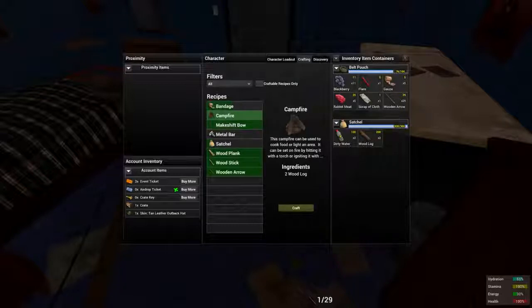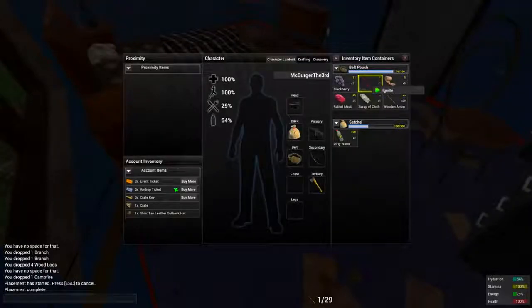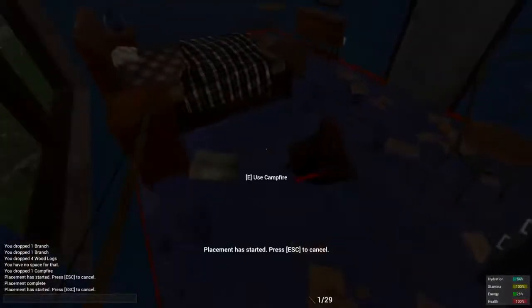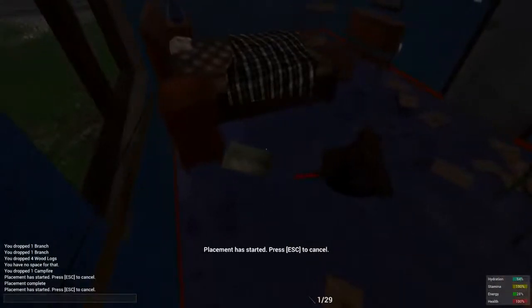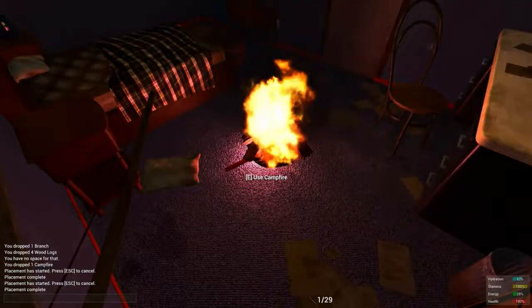So we can craft that up, wait for it to craft, right click on it, click place. I highly recommend not doing this in your own home. So there we are, campfire on the floor. You always spawn with a flare, so if you ignite it and place it next to the fire, the fire will start to burn.